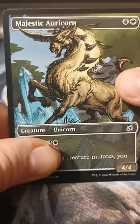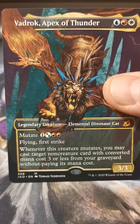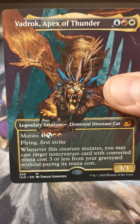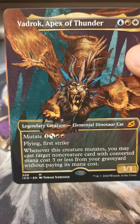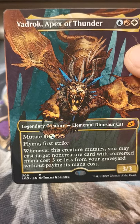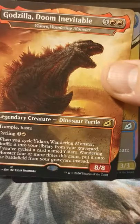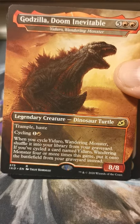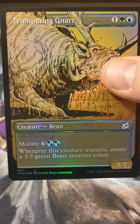Majestic Auricorn — sorry, Auricorn. Badrock Apex of Thunder — look at that flying cat! That is an elemental dinosaur cat if I ever saw one. Godzera. Doom Inevitable. Trumpeting Gnarr.